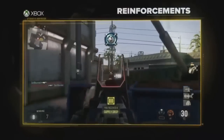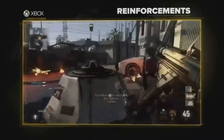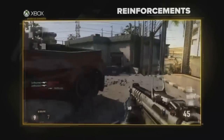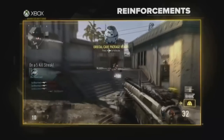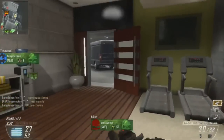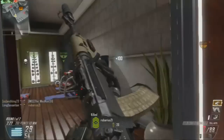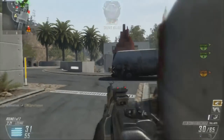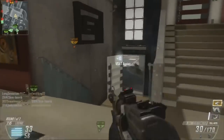Moving on to reinforcements, which is a brand new feature this year - reinforcements are basically a care package. Throughout the course of the game you'll be able to use reinforcements you've unlocked, which could give you something like a perk or a killstreak. This opens up a new era for newer players - for example, a noob that can't normally reach higher killstreaks could unlock an elite reinforcement giving them the best killstreak in the game and the opportunity to use it.